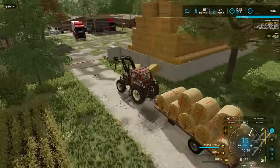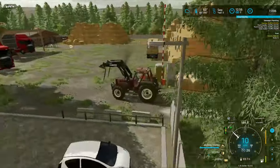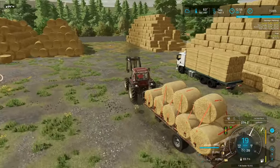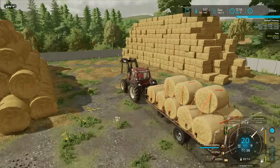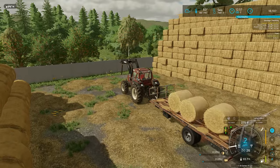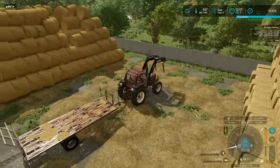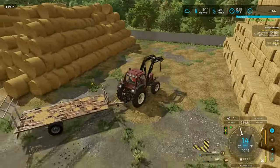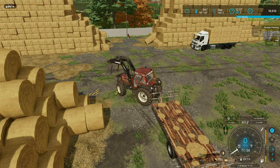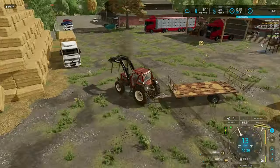Here we have the animal feeder. We'll get this straw sold and then head to the store and buy some seed. On the way I want to go and take a look at the construction site. £11,615 - very nice. So yeah, we'll run to the store, pick some seed up, but on the way I want to go and have a look at the construction site.